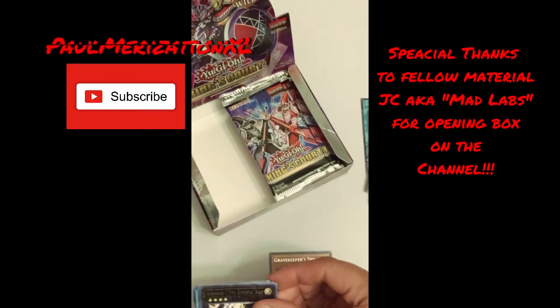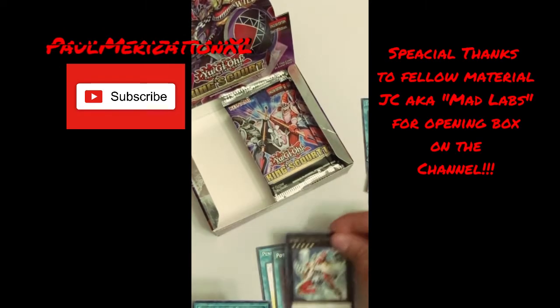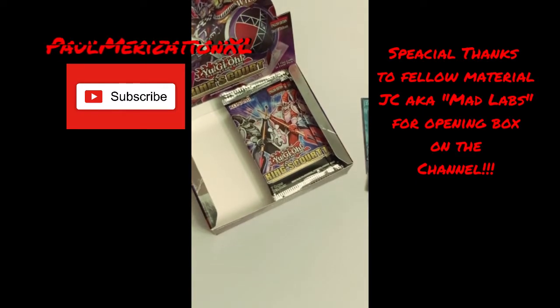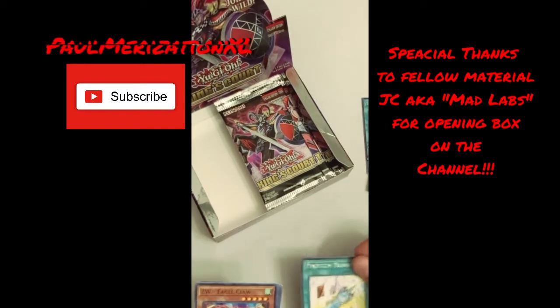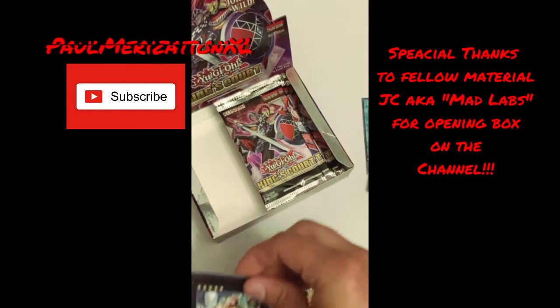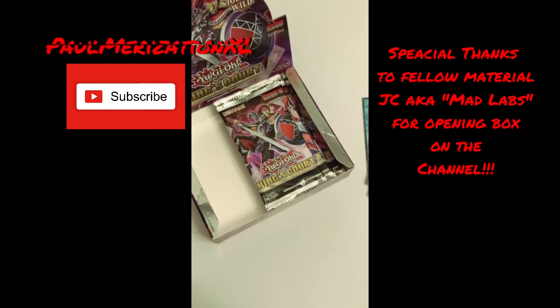We've got a Spy, some Utopia Ray, some Shield, some Pendulum Transfer, some Duality, some Arsenal. Another Thunder Speed Summon — we almost got a whole playset, that's not too bad. Another Pendulum Transfer, another Pendulum Transfer, Eagle Claw, King's Knight, Utopia Zen, Arsenal, Infinite Cards, Face Card Fusion. If we need a playset we're getting ready to be halfway there.